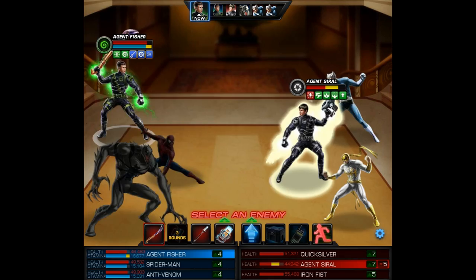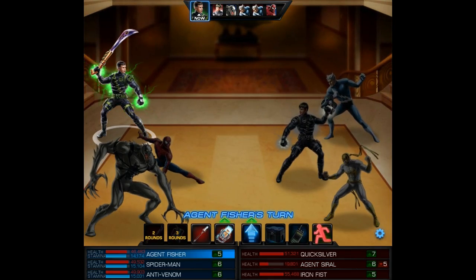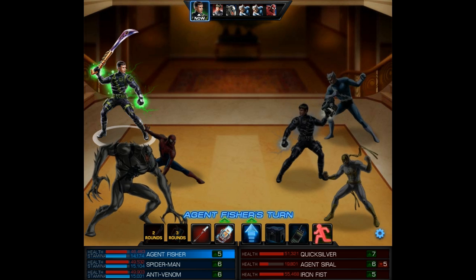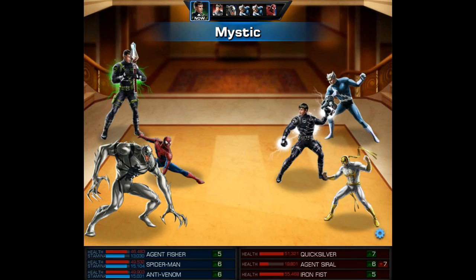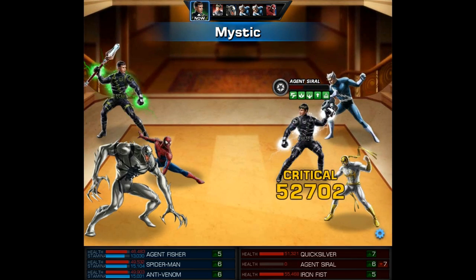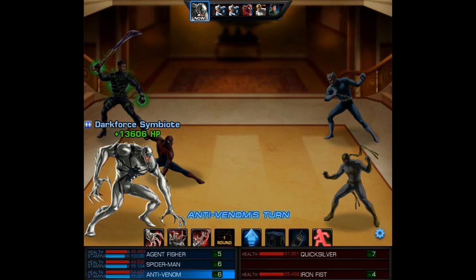Next on my agent's turn I use the Elixir of Recovery, which gives us an extra turn. Also, since we have the Quick Empowered ISO-8, that was a quick action. With the first of our two attacks we'll use Bashanga's Blade, followed by the Mystic — hopefully this is enough to finish the enemy agent, and it easily does more than enough to knock out their agent.